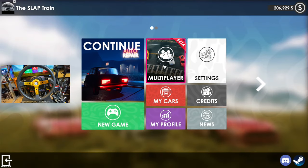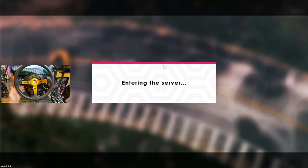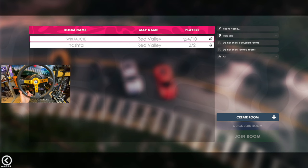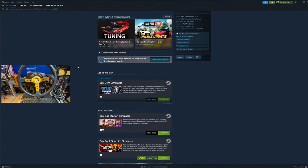Welcome back to the channel. Car for Sale Simulator has officially updated with their multiplayer beta — this is what I've been waiting for for quite some time. We've officially got it going today. Three servers are up right now, we have four out of ten people on Red Valley, five out of ten. It has quite a few updates including the multiplayer and the tuning update as well.